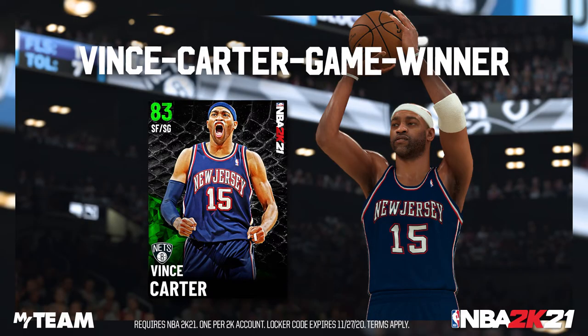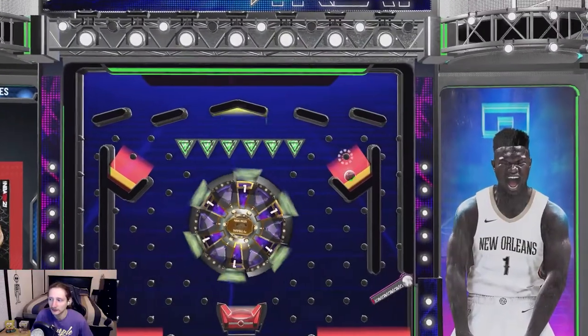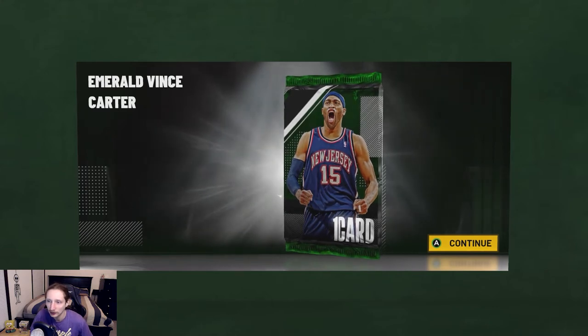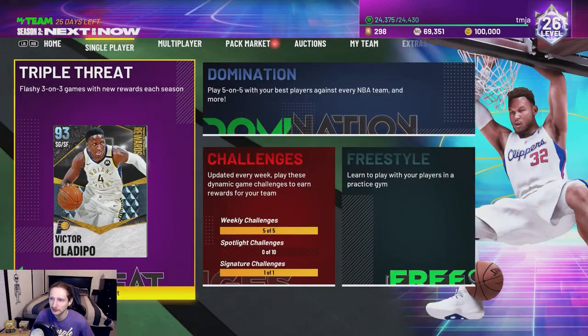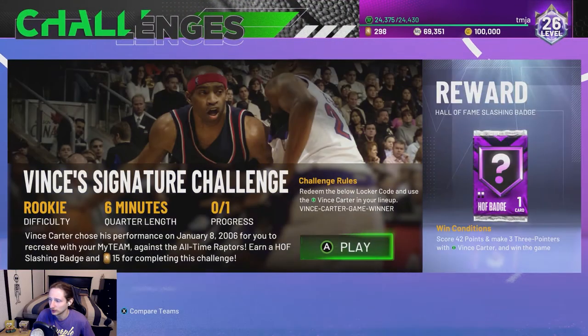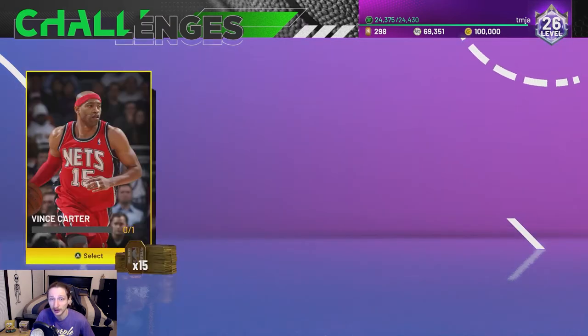And here is the final locker code of the video. You guys probably already have this one done — it is simply for a free Vince Carter Emerald card. We landed right in the red for the Emerald Vince Carter. This locker code came out a while ago and you can redeem it all the way until November 27th, so if you don't have this card yet, you might as well do it. I believe you can use that card for a signature challenge where you get a Hall of Fame badge and 15 tokens — so I'm definitely going to do that.